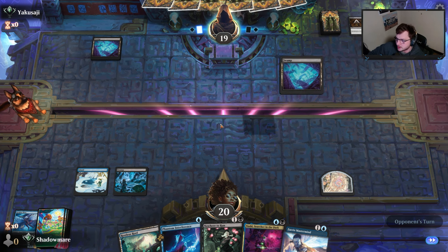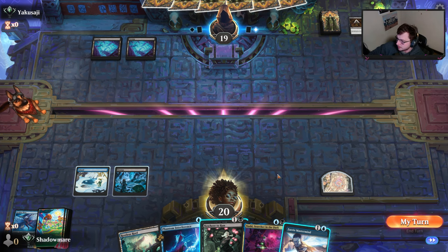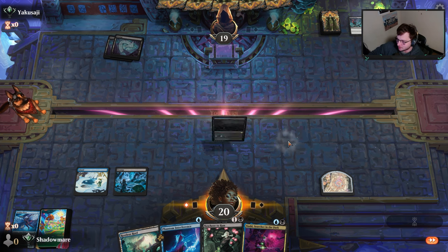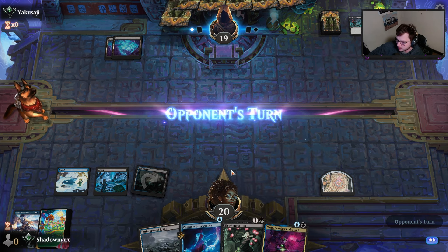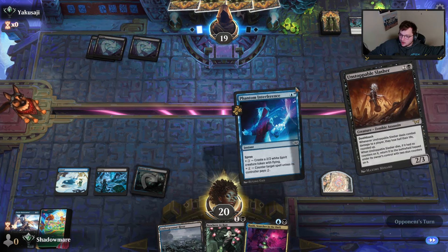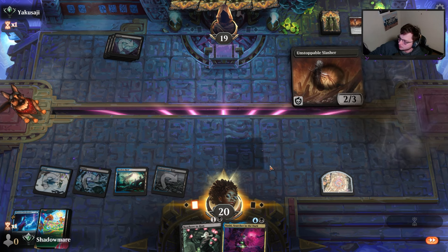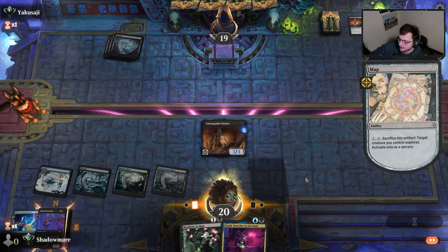Even though we know they probably have removal, I won't counter that — there's no point. Unstoppable Slasher is not a problem right now. We'll play the Mastermind and it'll die. Our opponent is on top of it. We'll play a tap land, pass, hold up the counterspell, and hit this Unstoppable Slasher they put on the stack.